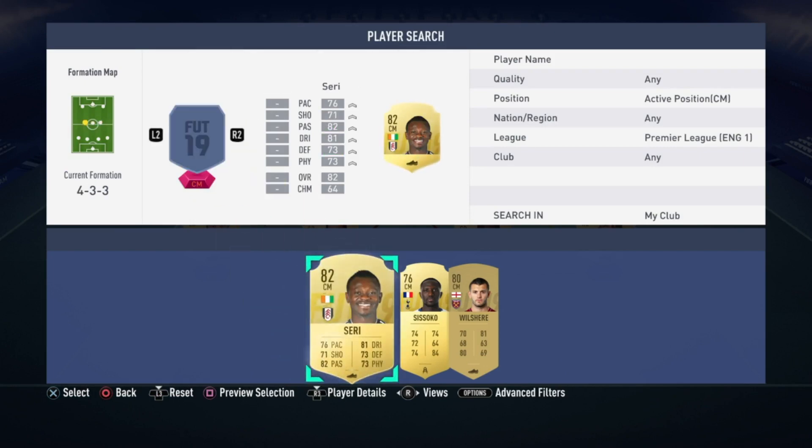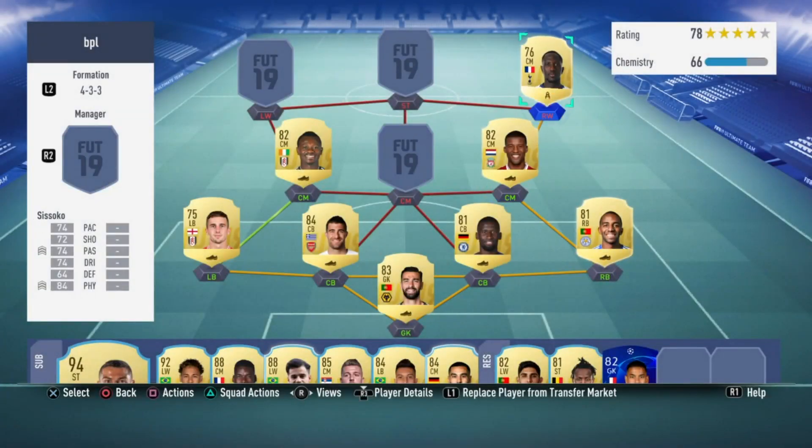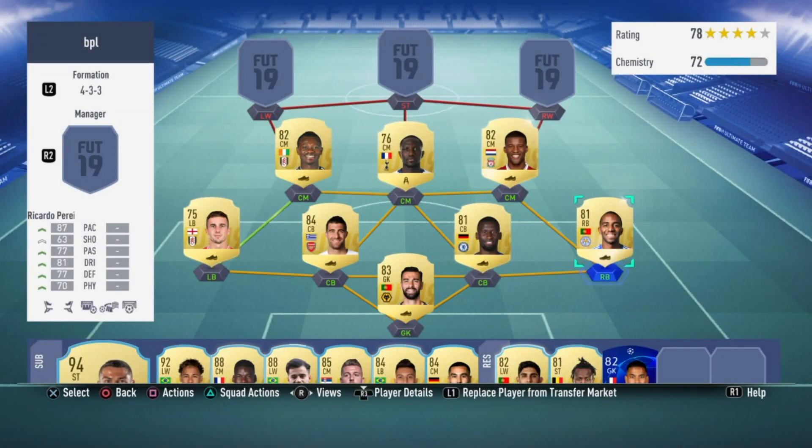For the three central midfielders we have Wijnaldum, Seri and Sissoko. Wijnaldum is 82 rated and all stats are above 70 — the highest being dribbling at 83, with 76 pace, 72 shooting, 77 passing, 71 defending and 73 physical.